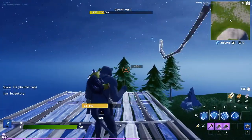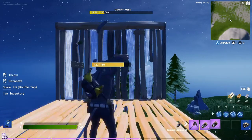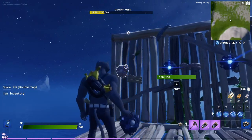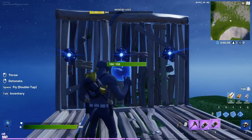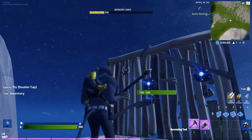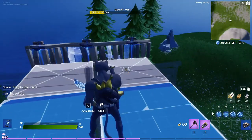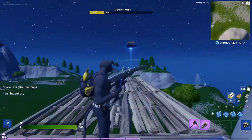Let's get into the video. This works in solos, duos, and squads, but I'm doing it in creative because it's easier to film. First, we need the proximity mines and place them on the wall — you can do three at a time, one at a time, doesn't matter. Then get your remote explosives and put them under it. Now edit it like this and it will make a drone. Then just break the floor under you and they will fly away.